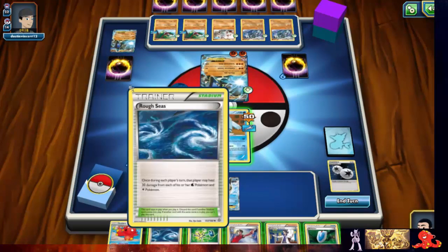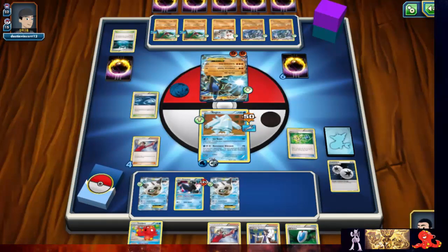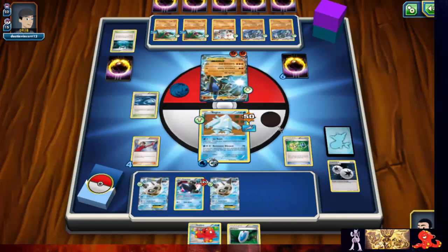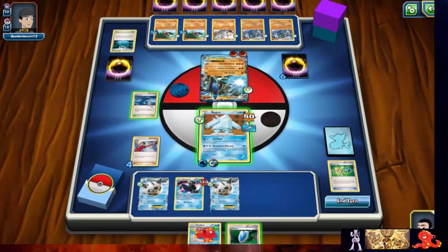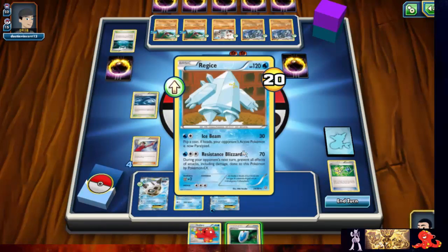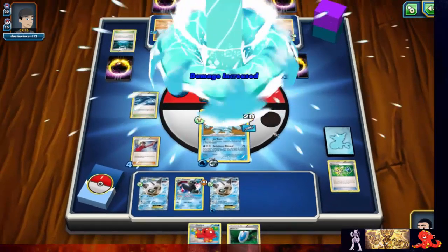I'll go ahead and break his stadium, send these two back into the deck. I got a water energy — so let's play that, heal a little bit. I don't really think I need to play too much right now. Let's just keep attacking with Reg Ice.